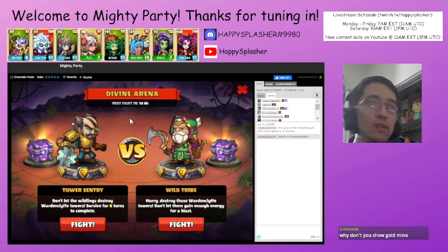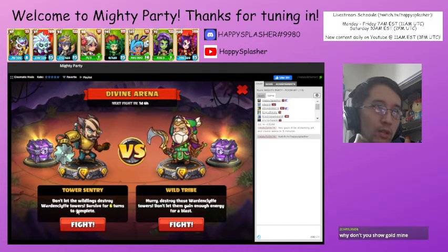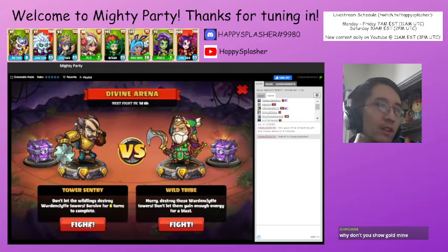On the Divine Arena, we have a Tinker and what looks like a Druid over here. Check out the flavor text — don't let the towers destroyed, survive for six turns. And then destroy these towers over here. Sounds like fun. It's going to have some epic chest as rewards too, so even better. Let us check this out now.